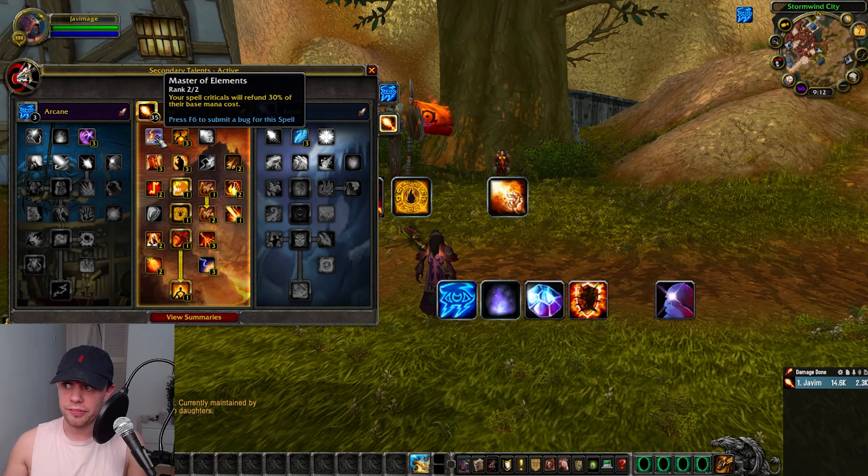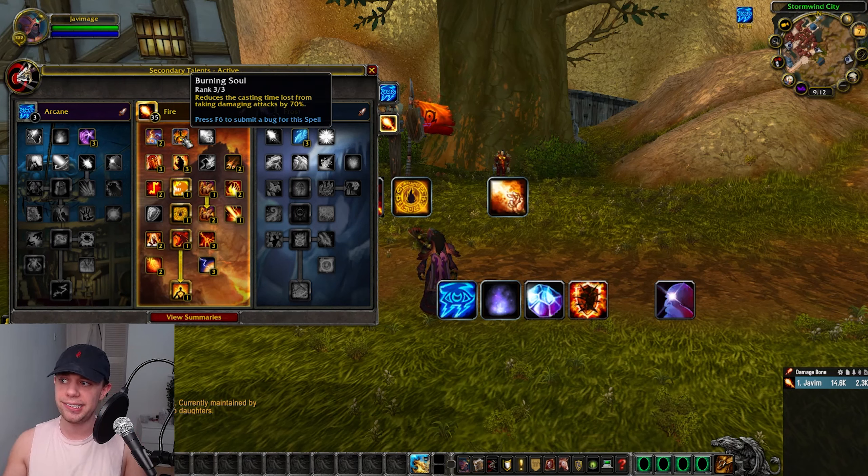We're going for Master of the Elements in Fire, where our Spell Crits are going to refund 30% of their base mana, and also Burning Soul, reducing the casting time lost if we get hit by any damaging attacks by 70%.